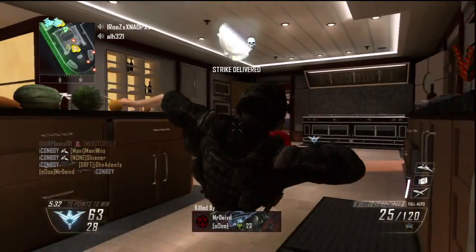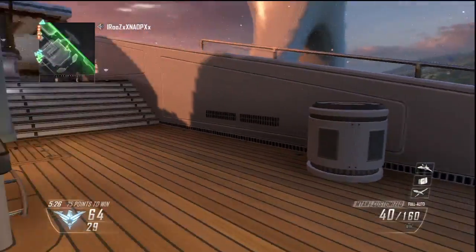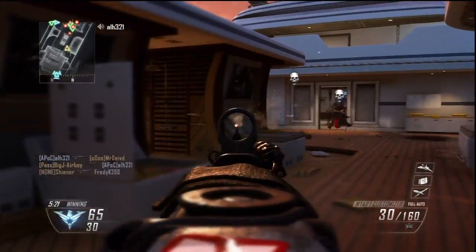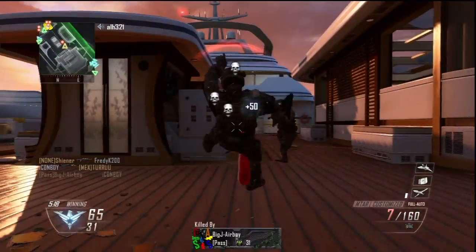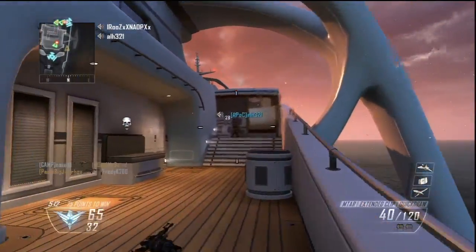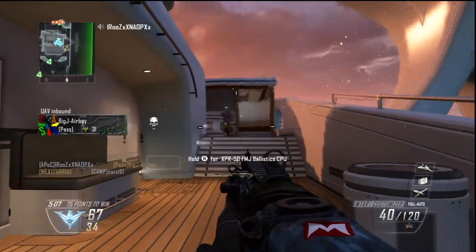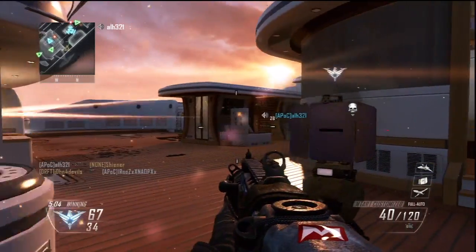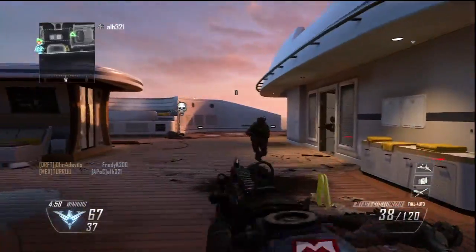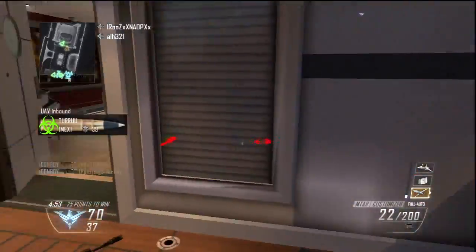Lastly, I'll cover character customization, which ties into the new engine and graphics. Similar to the Create-a-Class system, you can fully customize your soldier. They mentioned in the multiplayer reveal event that there are over 20,000 different combinations of soldiers you can create with different items and appearances. There are also female soldiers for the first time in Call of Duty history, giving a different feel to the game. You can create up to 10 different soldiers, each with different loadouts and appearances.